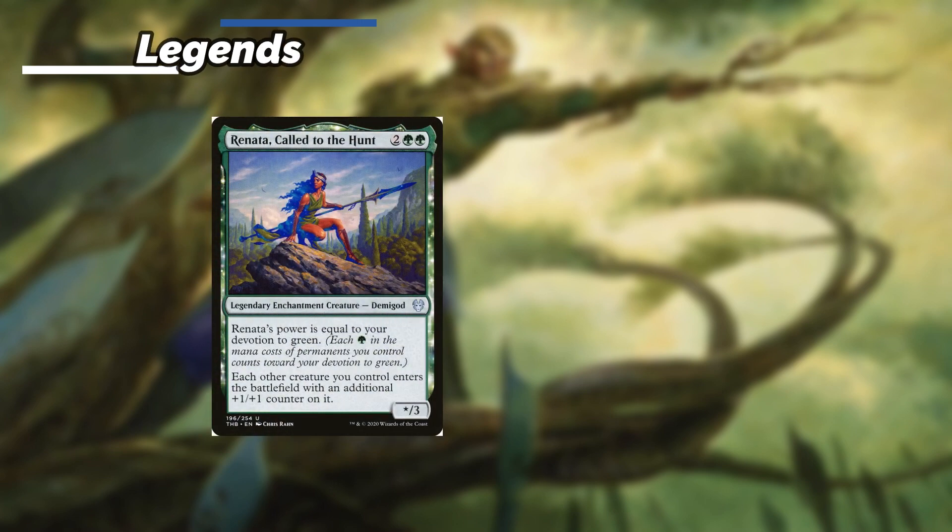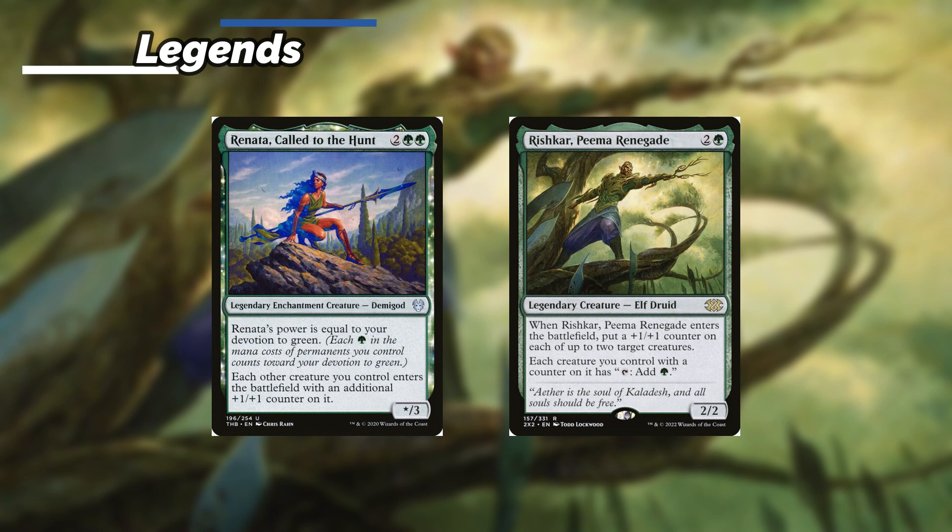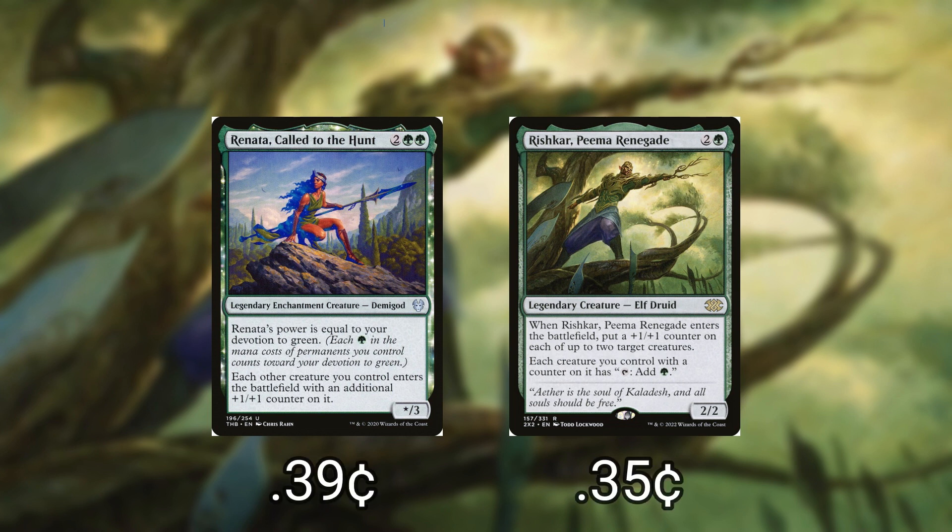Moving on to our creatures, we do have some legends helping out our commander. Renata, Called to the Hunt has power equal to our devotion to green and each other creature we control that enters the battlefield gets an additional plus 1 plus 1 counter. And Rishkar, Peema Renegade: whenever it enters the battlefield we put a plus 1 plus 1 counter on each of up to two target creatures, and each creature we control with a counter on it can tap to give us a green mana.